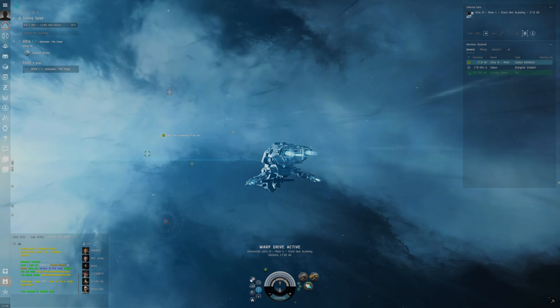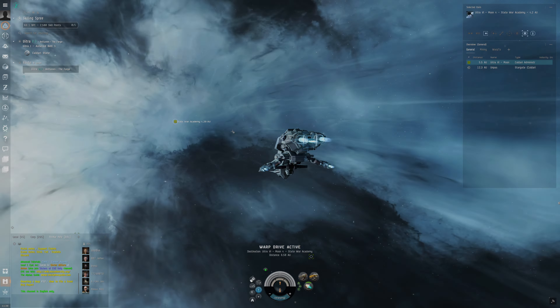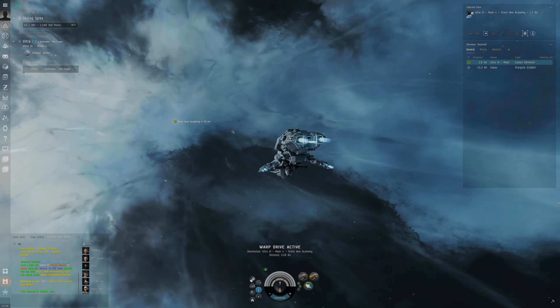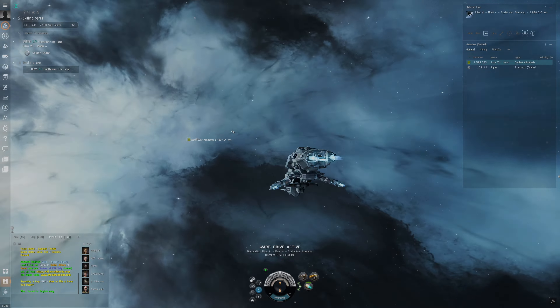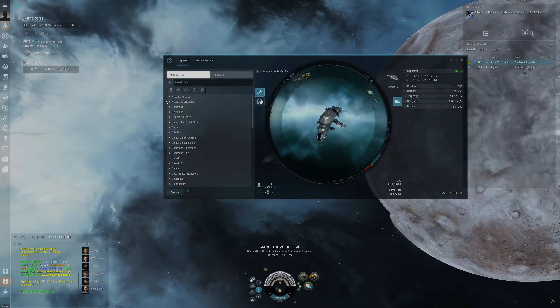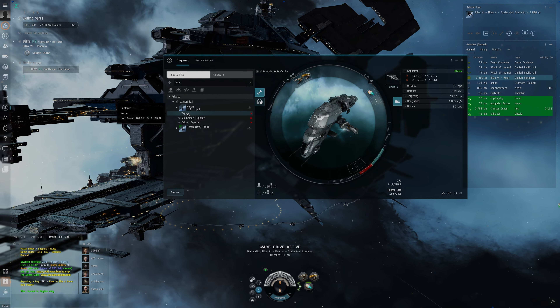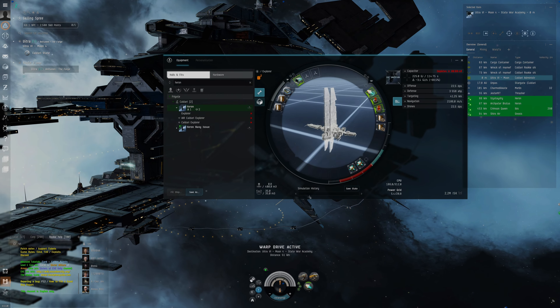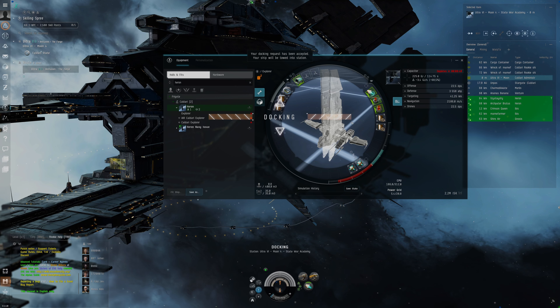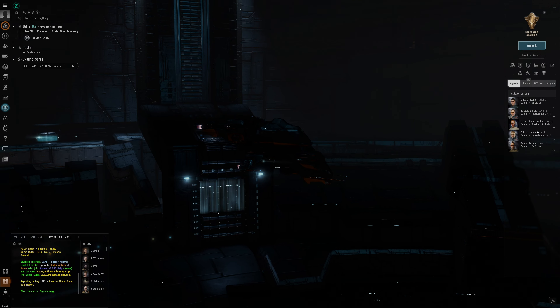We want to do this fast — we're trying to get a hundred million ISK as quick as possible, so we just need to get through the career agent missions. It's not particularly challenging, it's just something we need to get over with so we can get that free exploration ship as quick as possible. We've got a loadout saved for our Heron, and we'll get one of these Herons from the mission agent. We'll also get some ISK from doing these agents.